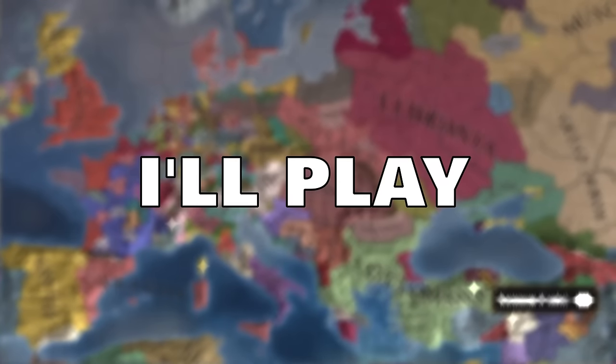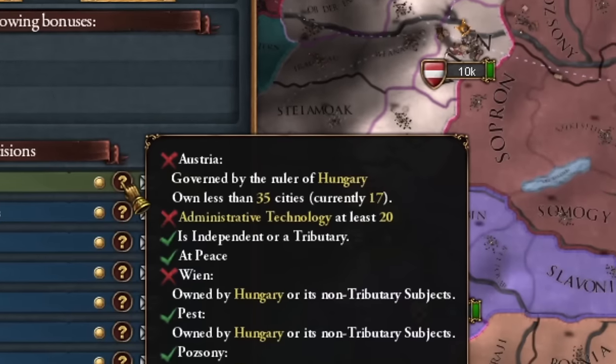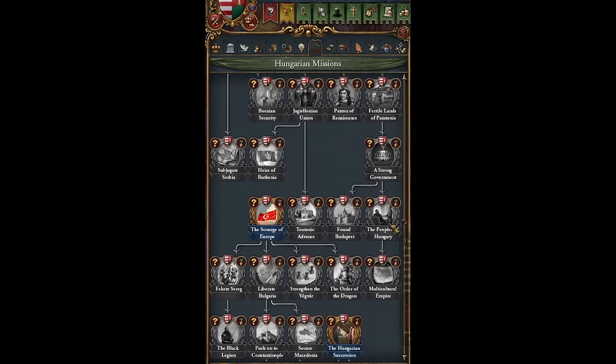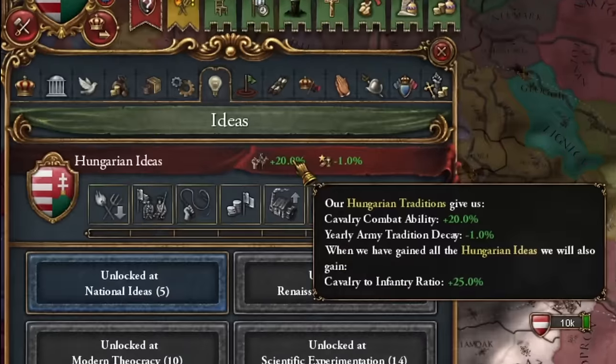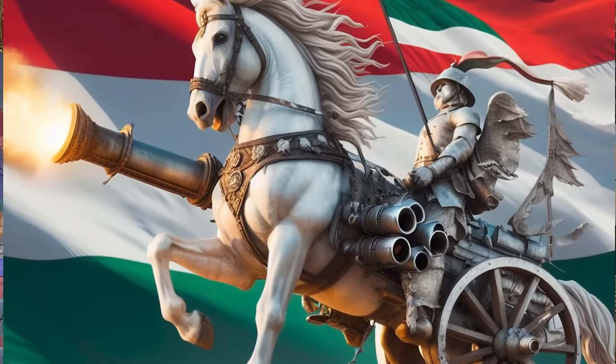In today's episode of EU4, I'll play as Hungary and create a Hungarian-Austrian Empire. Although not quickly, because it requires tech level 20, but there's a way to bypass it, which I'll show later. Thanks to Hungary's new missions and ideas, which I feel might have been changed, but I'm too lazy to check it. I'll create a unique combination of cavalry and artillery.